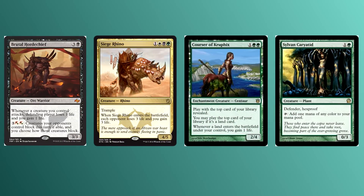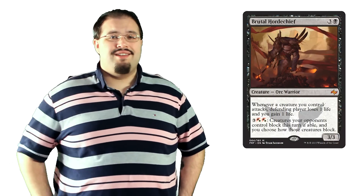In a format where Courser of Kruphix, Siege Rhino, and Sylvan Caryatid just jump in front of stuff, aggro decks have a hard time. Not anymore. This ability lets you decide what blocks where. Even better, if you have the means, you can probably kill anything you want. Controlling combat as the attacker is basically breaking the rules. The Horde Chief breaks all the rules and makes it look really good. Warrior Tribal slowly becoming standard viable — this is scary.